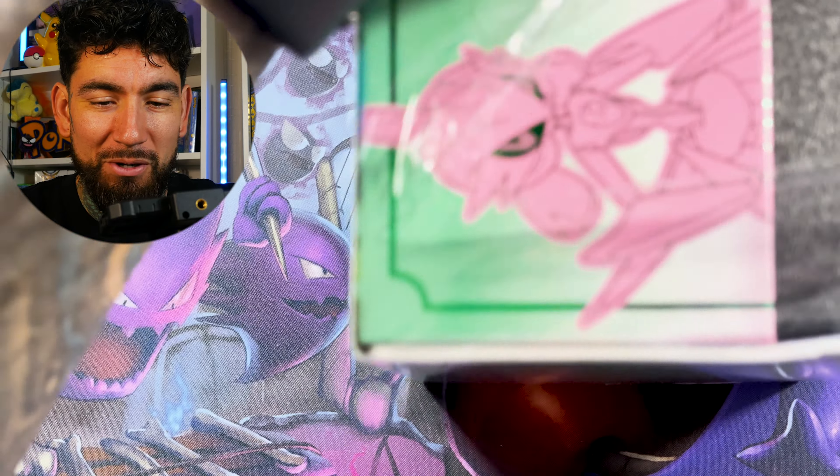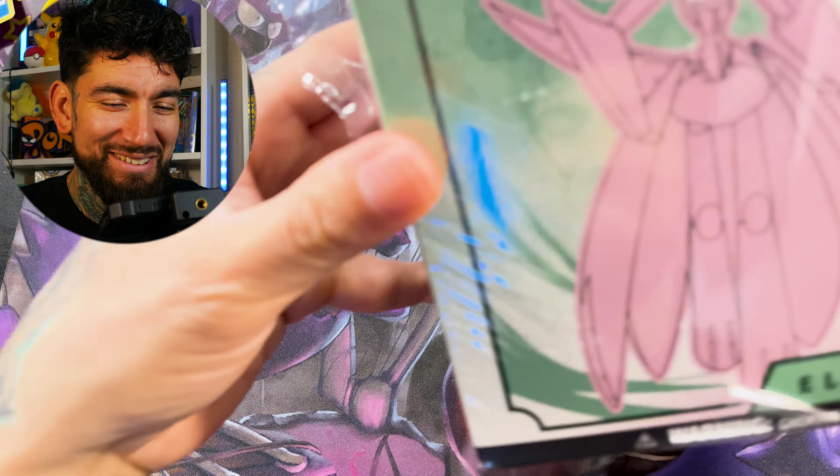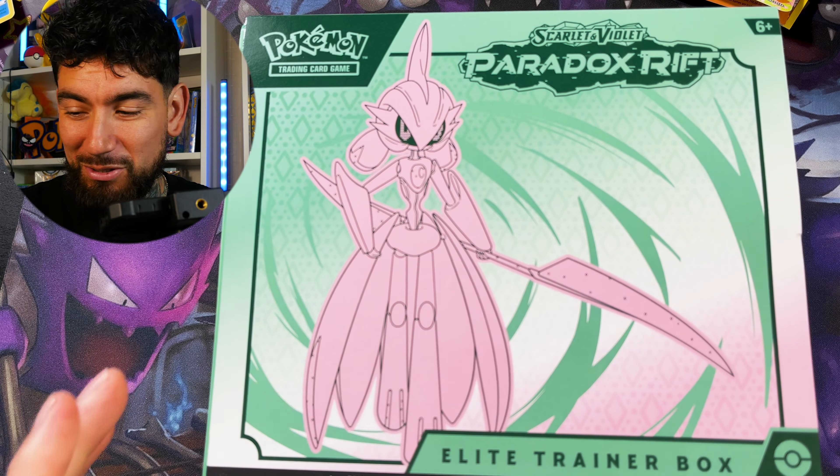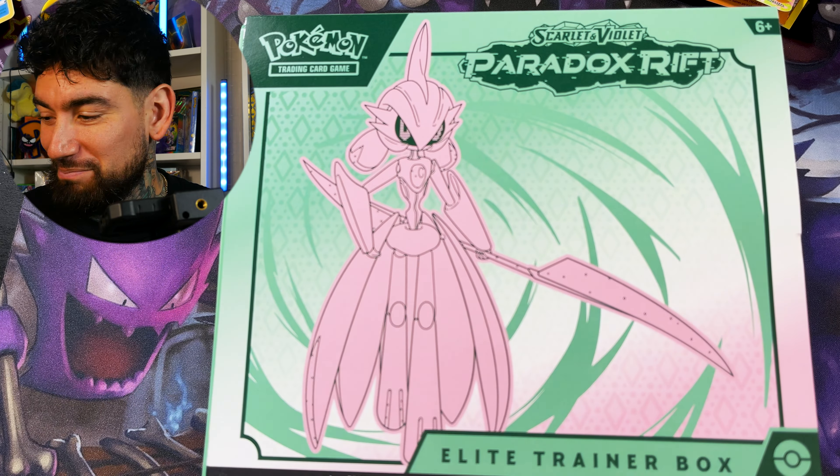In today's unboxing we have not one but two ETBs of Paradox Rift. I was kind of iffy on opening these up but I really want to pull the Roaring Moon or the Iron Valiant, so let's see if we can make that happen. I'm also real curious if we can get a promo that isn't bent in half.